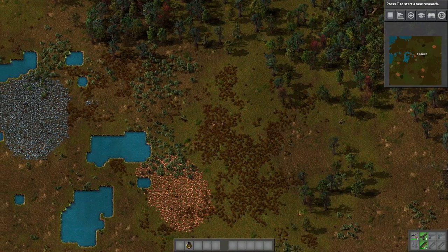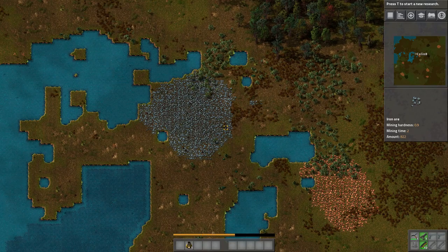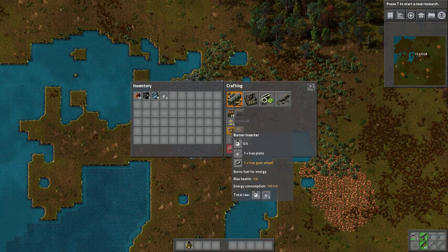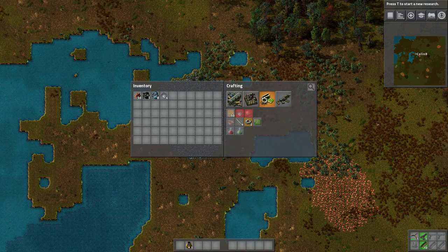I'm just going to leave that be and run over here to this iron deposit I saw and get some of that. I'd say iron and coal are your two most prominent, most needed items in the game. So we're just going to hack away at this iron for a second so we can make another burner mining drill.